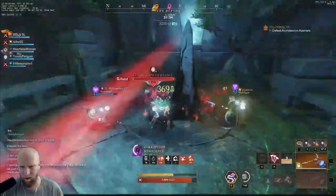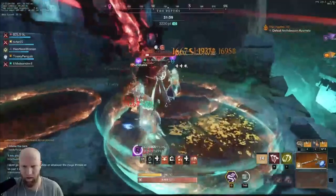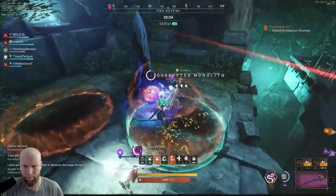What I like to do for the platform phase is send three DPS up onto the platform. You take out the two adds there, and then you're able to close the Monolith. Make sure you just have your healer throwing a Sacred Ground up here and trying to heal you while you're up here.